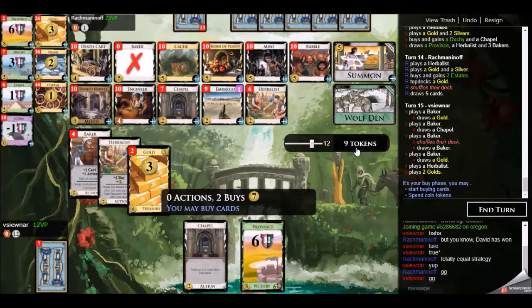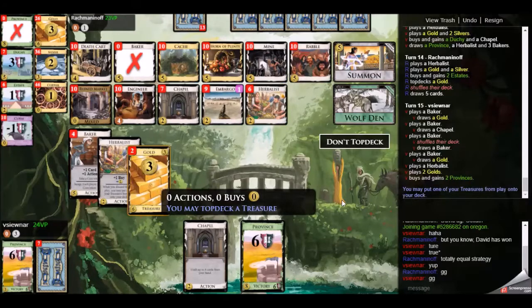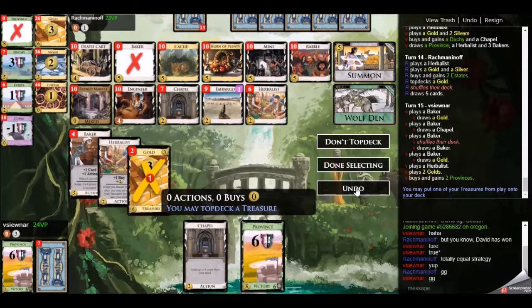One of those buys should have been a chapel, and perhaps even a silver just to avoid the wolf den for nothing. That is how game five ends, and I will see you in the next one — I believe there's four or five more.